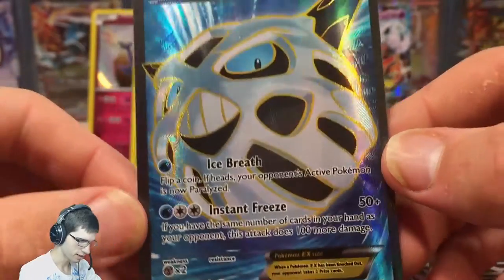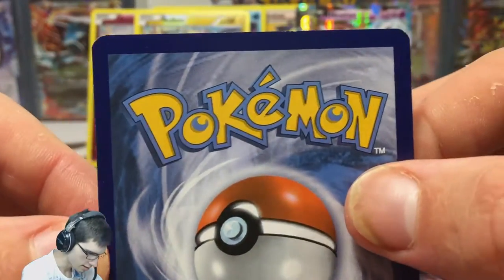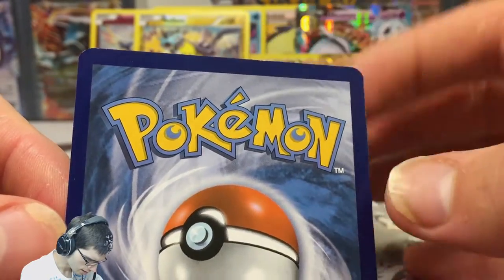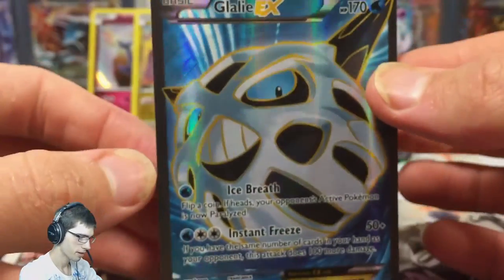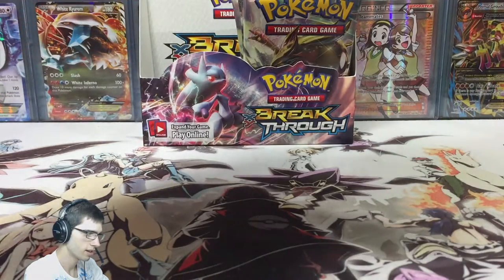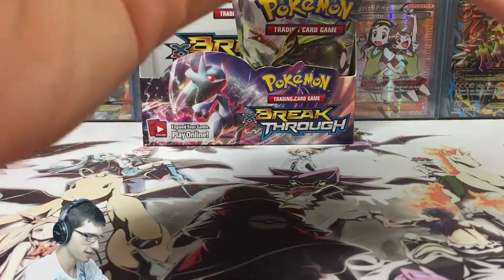It's got Ice Breath and Instant Freeze, just like its regular EX counterpart. Let's have a look at the back and check the condition — there's a little nick up the top, you can kind of see it there. Not bad, not great, but no worries. So let's have a quick look at what we managed to scoop up in this part — definitely got a bit of a task ahead sorting these guys out.